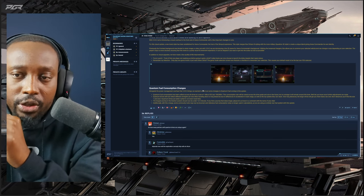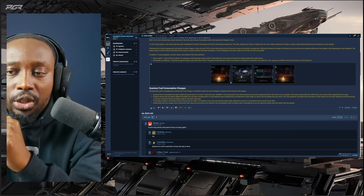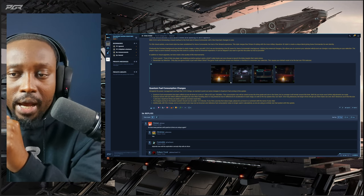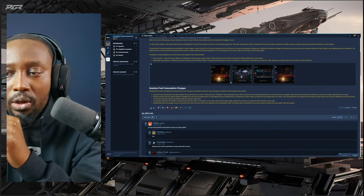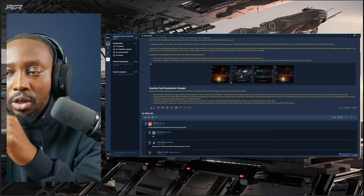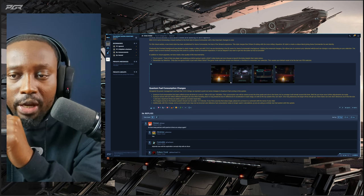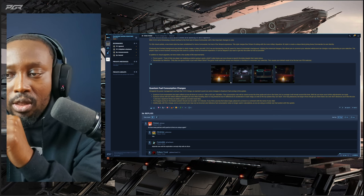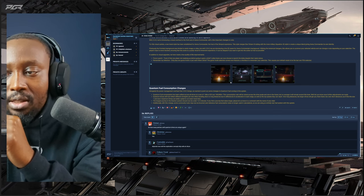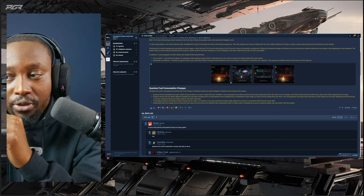Last but not least: quantum fuel consumption changes. Alongside the power management overhaul in 3.24.2, quantum fuel consumption has been unified across all drives at a rate of one micro-SCU per 100,000 meters. This rate will vary across drive grades and sizes in the future but will remain around this level on average. Quantum drives will now reflect different strengths per size when traveling short or long distances, due to differences in acceleration and top speed.